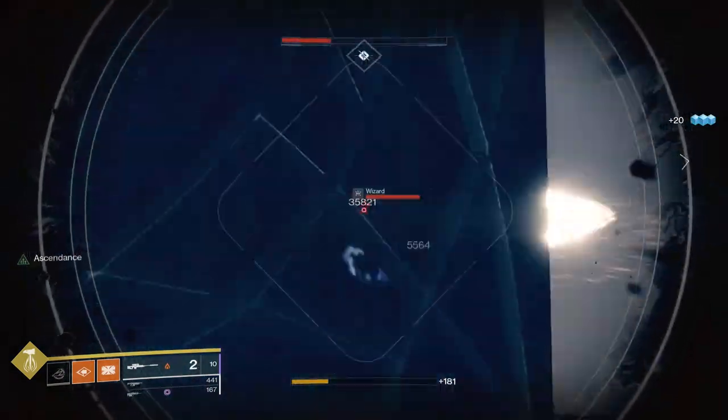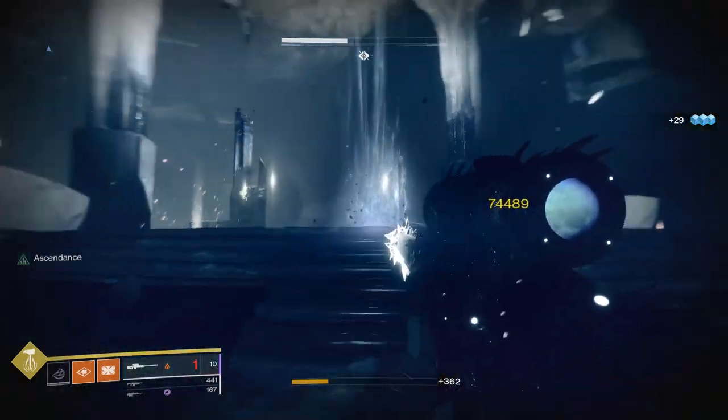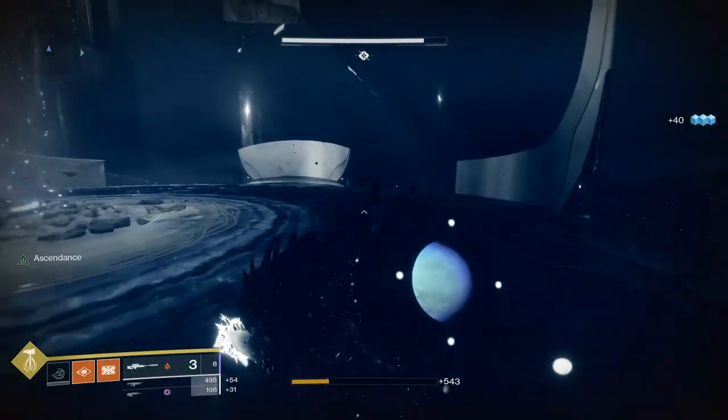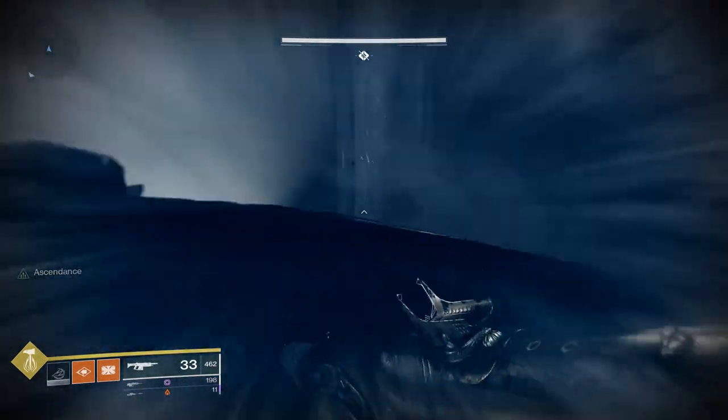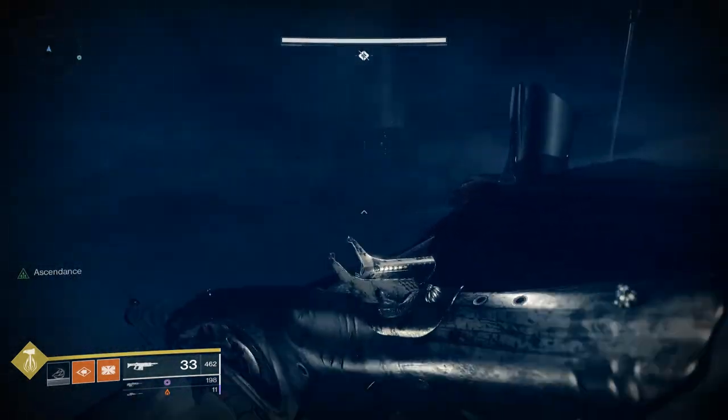The next chest after this is also a big chest, located after the Vorgeth fight. Before you take the elevator up, there's an ascendant-required chest off to the right side where the wizards are. Look over towards the right and platforms will start to spawn — take them there.